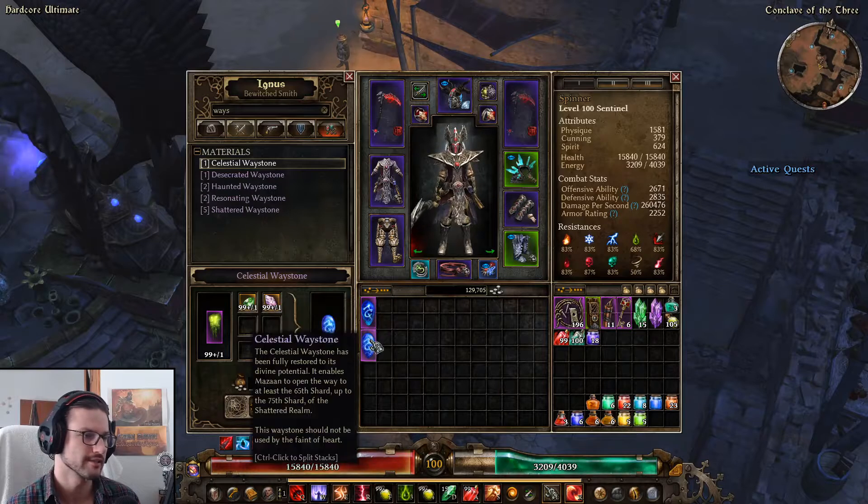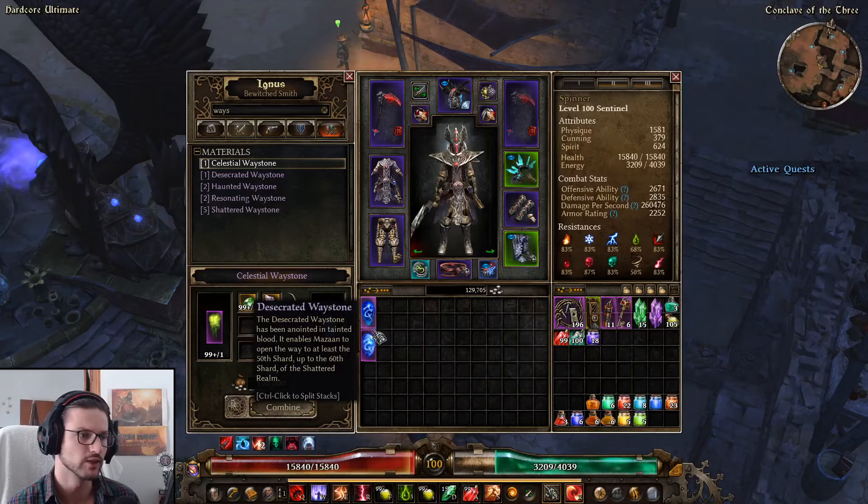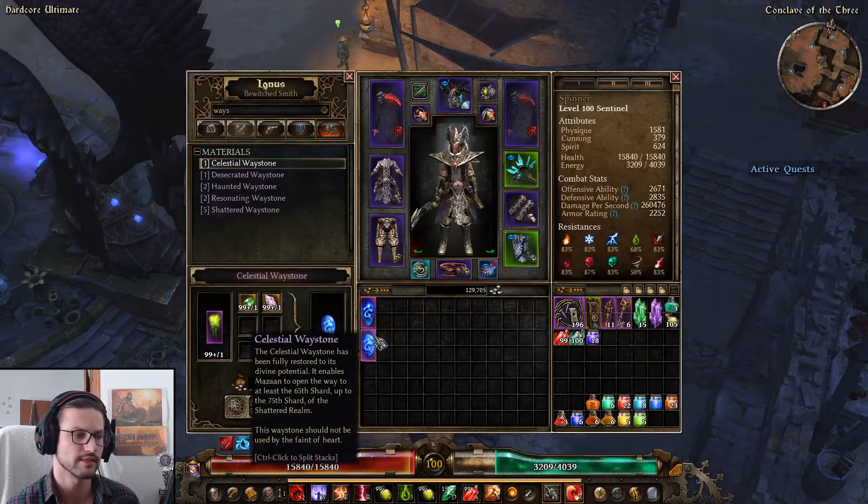Alright, so we have carved a Desecrated as well as a Celestial Waystone, which means we're gonna run SR 50 to 51 as well as SR 65 to 66.